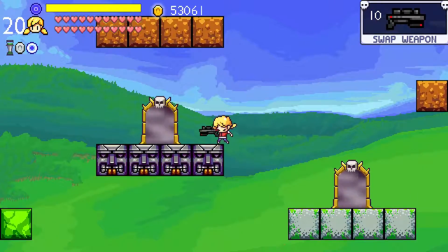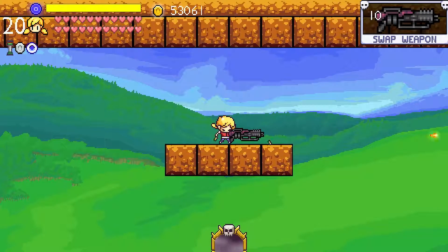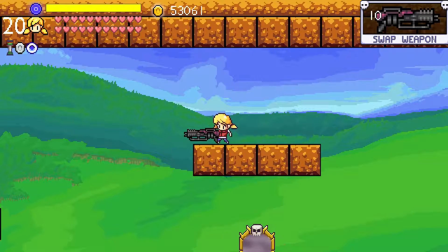So going back to it — the shotgun was pretty good. The assault rifle I thought was pretty powerful at first, but when being able to rapid-fire the pistol and shotgun, it really lost its usefulness until I upgraded it to tier 4.